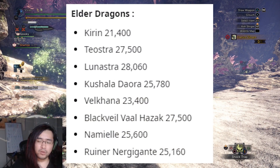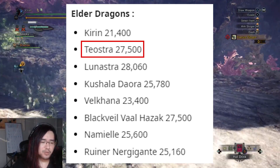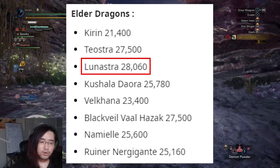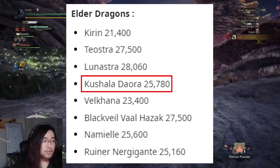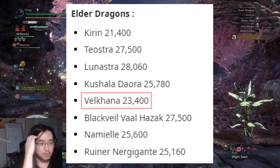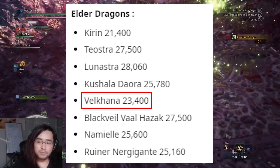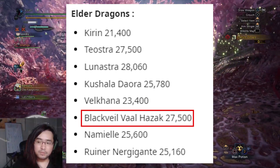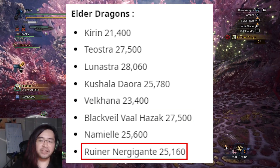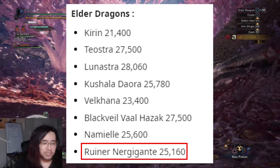Moving on to Elder Dragons: My Little Pony gets 21,400. If I Spawn In Blast Mode Reset gets 27,500. Mama Teaching You Not To Step In Puddles gets 28,060. Capcom Actually Improved My Aerial Combat got 25,780. My Head Hitzone Values Are Basically A Better Training Pole got 23,400. Better Bring Your Inhaler got 27,500. Finding Nemo got 25,600. And the last one got 25,160.